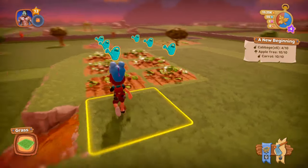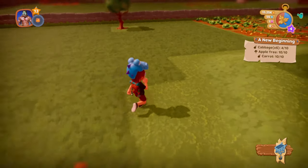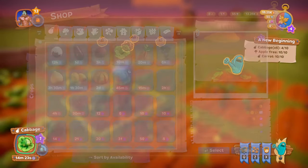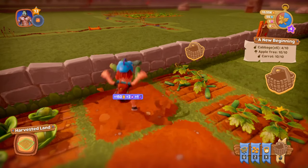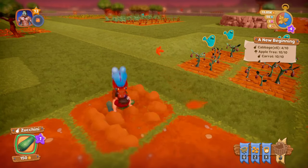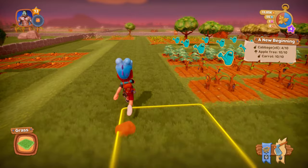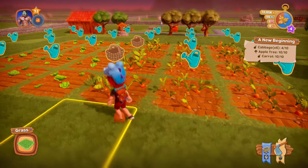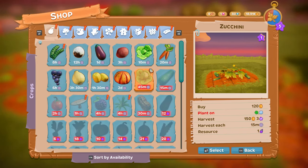We got the zucchini but we cannot plant zucchini right now. Let's see if we can hit level five — didn't happen with zucchini. Let's see — we can plant carrots, so we harvest this carrot. All right, there it goes guys — level five!